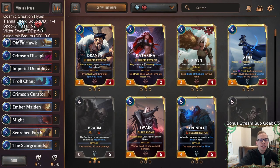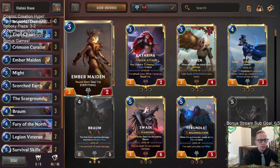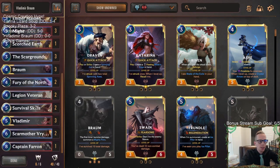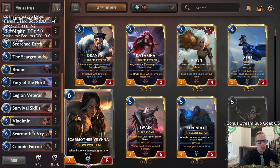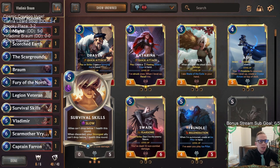Welcome everybody on Twitch chat and YouTube for some more Vladimir Braum. We got another donation deck to try - a little bit different version than what we played a few days ago. We're going to have our crimson units, playing the new landmark Scar Grounds - the three mana landmark - which is perfect with Ember Maiden. That combo is going to be big in our deck.